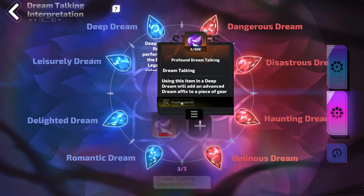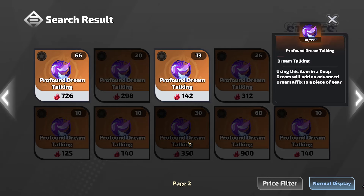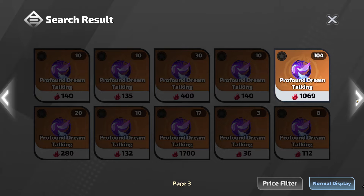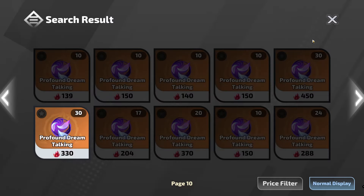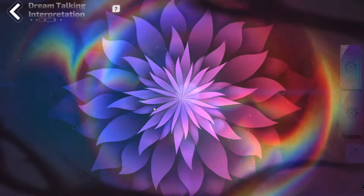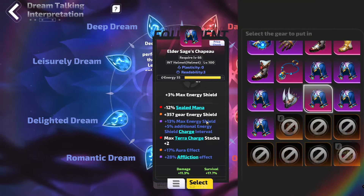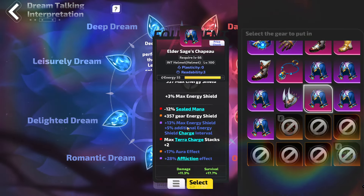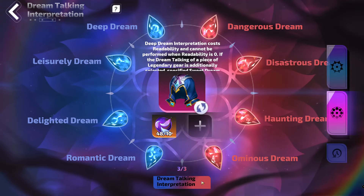It uses Profound Dream Talkings, which are going for about 11 FE each. You only get 3 attempts at a helmet, so 30 total would do it, which is 330 Flame Elementium. We're rapidly running out of Flame Elementium. So let's just try this 3 times and see what we get. We do have to take a downside. The downside that we probably want is anything to do with the 3rd affix, because that's the least important.